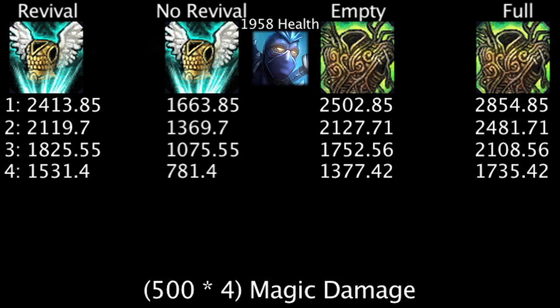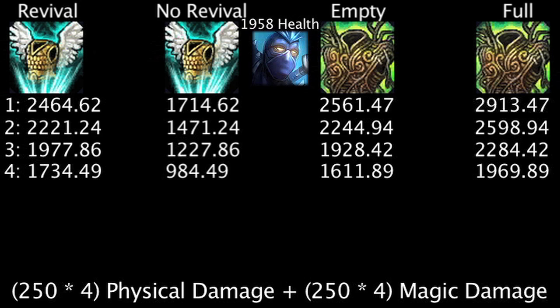The same can be said for the magic damage test, with the Guardian Angel being less effective due to it granting 30 less magic resistance and armor, and for the hybrid damage test as well. In all these scenarios, a Guardian Angel with its revival ability active leaves Shen with more health than an empty War Mog's Armor, but still, a full War Mog's Armor surpasses the rest.